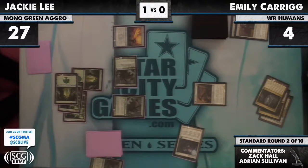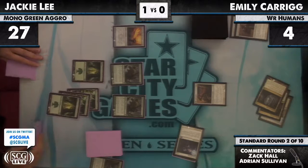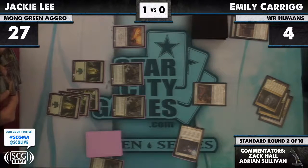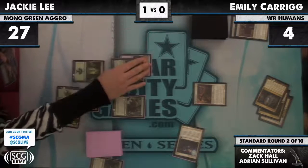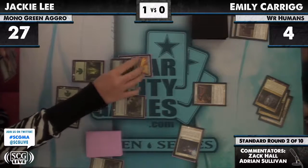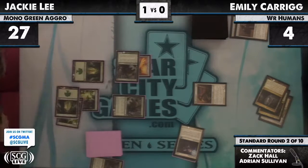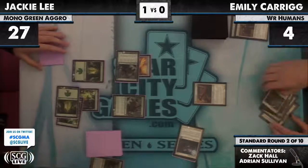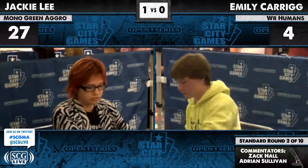Emily can O-Ring one Sword, but the second one will get her. All Jackie has to do is equip and attack — she's sorted up enough green creatures in the past year to know how that works. And there's the game — Jackie Lee 2-0 over Emily Kerrig.